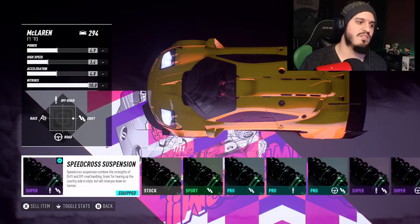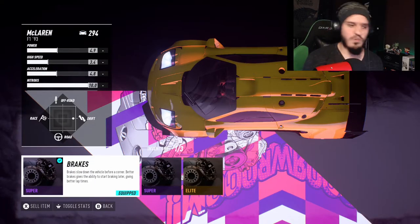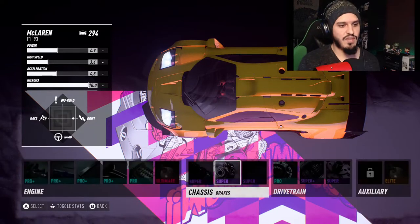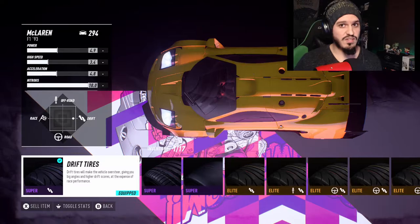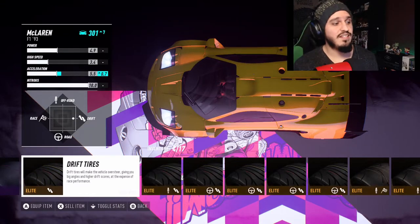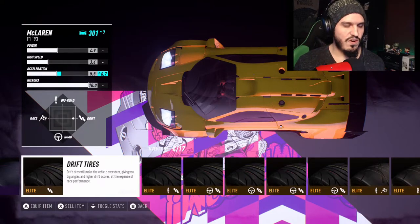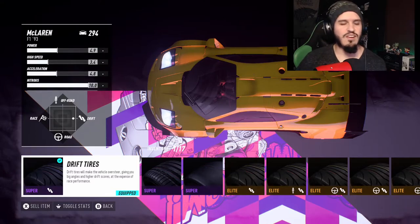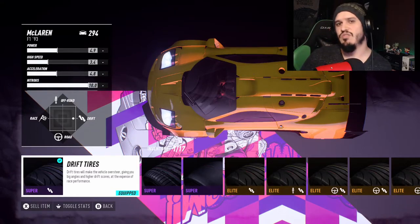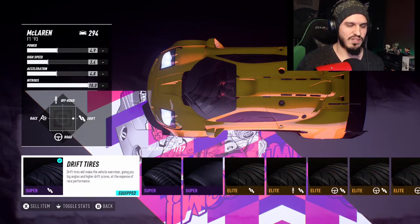For parts, I'm going with the speed cross suspension — I tested a lot of others and speed cross worked best for me. Brakes: unfortunately I can't go lower than a super brake. For tires, I went with super drift tires; they're a bit more slippery. If you find it slips too much you can go elite drift tires, but most other tires gripped too much and the car just kept wanting to go straight, making it extremely difficult to drift.